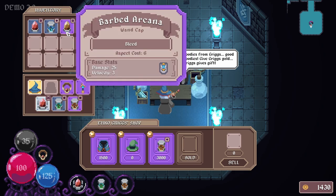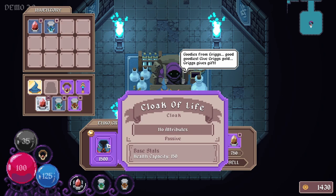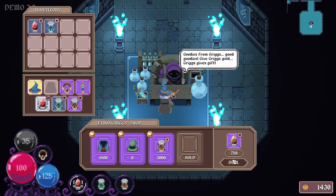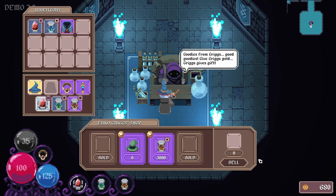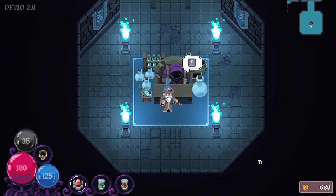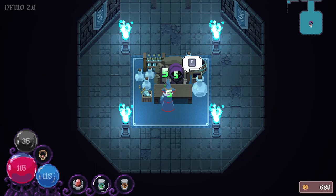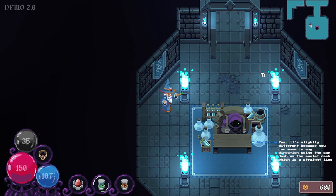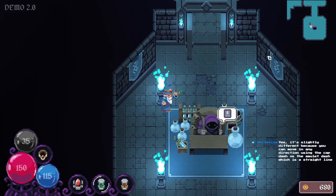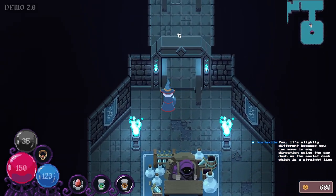I thought that would be pretty neat if that was the intention. I haven't really gone much further. I met the first merchant named Griggs, who talks very matter-of-factly. And I picked this up because I wanna try as many different caps as I can. I'm gonna sell you this because I wanna buy this. I have to sell it first, of course. So now we're fully equipped. Slightly different because you can move in any direction using the cap, where dash versus the amulet is a straight line, but you can use the two of them together, which is kinda neat.